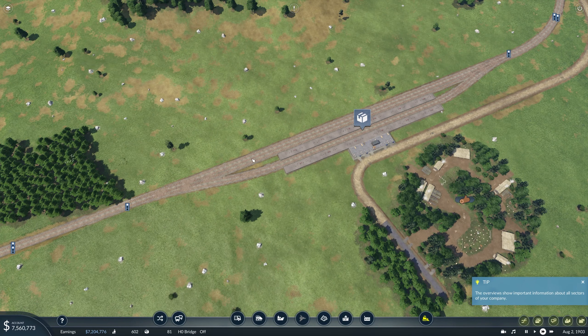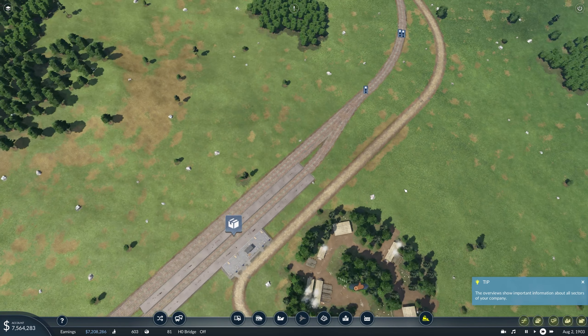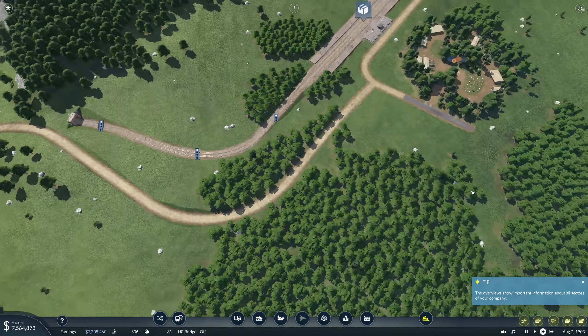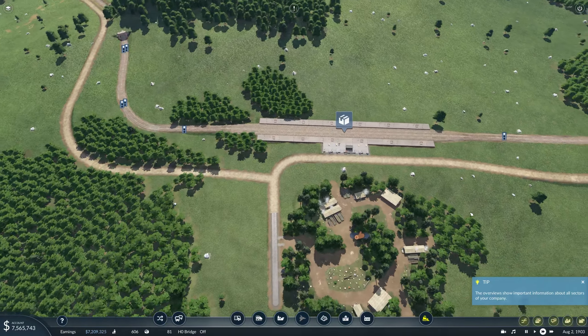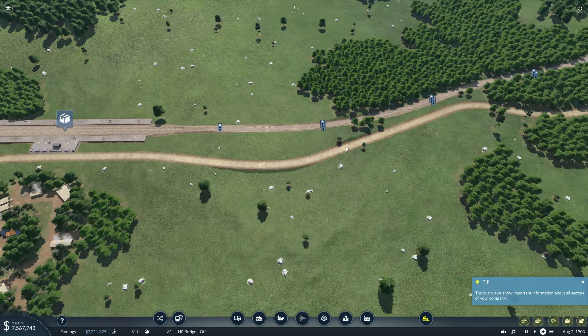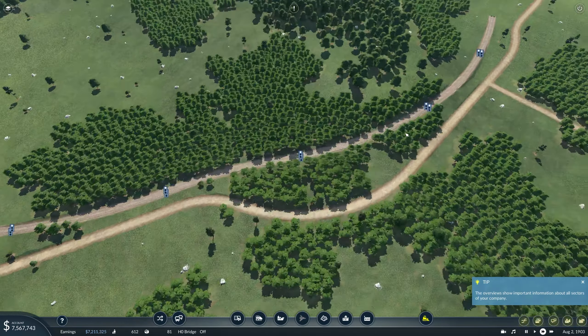We've now set up our bus network in Mimily. We've got two bus routes — one that goes up one side and another that comes up the other side. We've got a placeholder train station in there ready to go — that's where we'll put our train station when we do. We've also got a bus route going from Mimily all the way over to Gunning, so Gunning and Mimily are connected, and Gunning and Carlingford are connected up here.